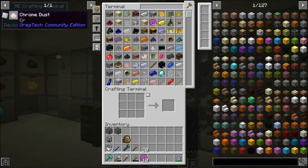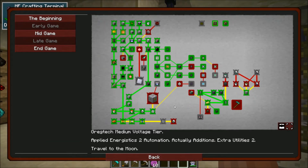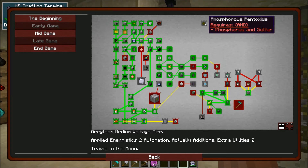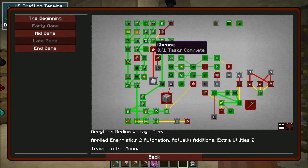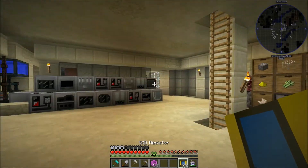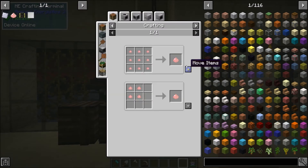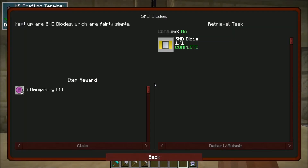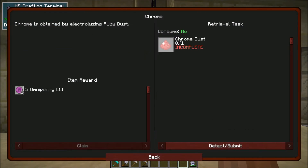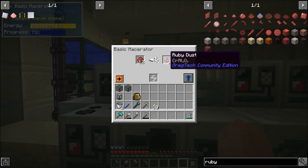So instead, what I want to do is get this chrome dust going. Something else I could probably do is get these plastic circuit boards. I think I want to make chrome and then some stainless steel, because stainless steel is used for a lot of stuff, especially in the HV stage. We are slowly making our way towards that. Chrome dust is pretty easy to get — in the quest book it says it comes from ruby, I believe. We just have to electrolyze ruby dust, and we do have a good amount of rubies. We have more ruby ore, but this should be suitable for what we're doing right now.